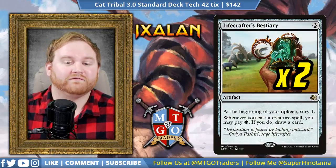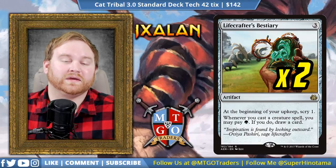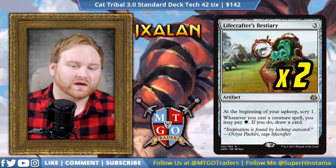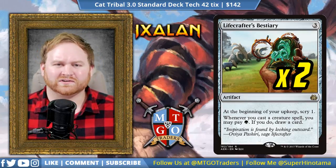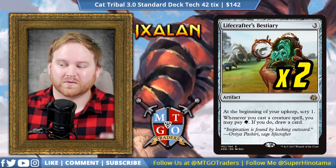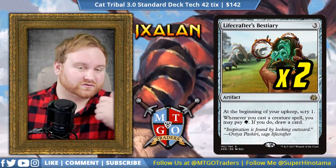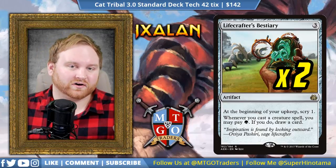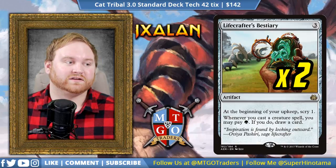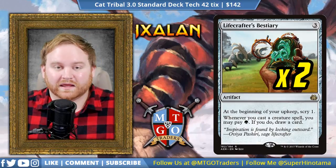Moving on to artifacts, we have 2 Lifecrafter's Bestiary — a 3-mana artifact. At the beginning of your upkeep, Scry 1. Whenever you cast a creature spell, you may pay green; if you do, draw a card. Lifecrafter's Bestiary has been in every iteration of Cat Tribal that I've had so far, and it's a fantastic card. Because we have so many great cats coming out for super cheap, Lifecrafter's is going to help us Scry 1 at the beginning of our upkeep and draw cards to give us extra value going into the mid to late game so we can continue to play out our lands and our bombs.